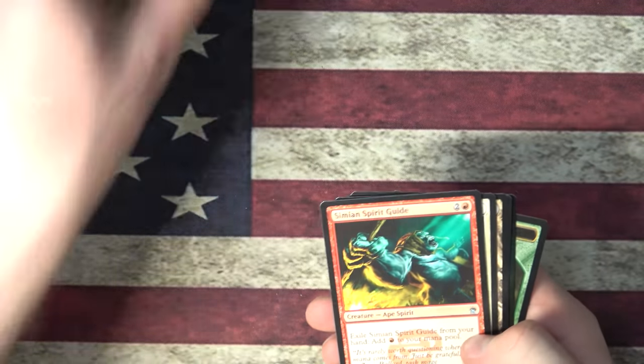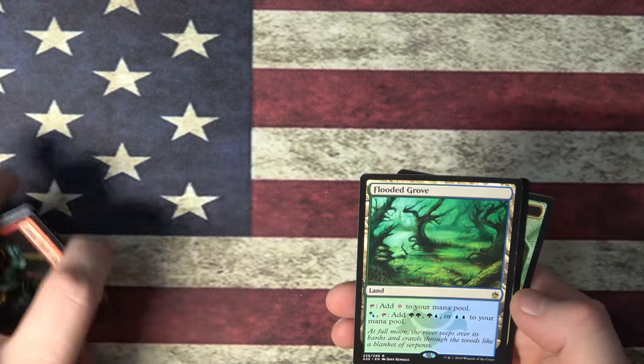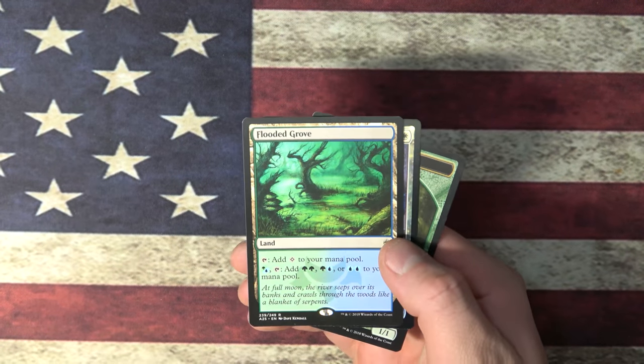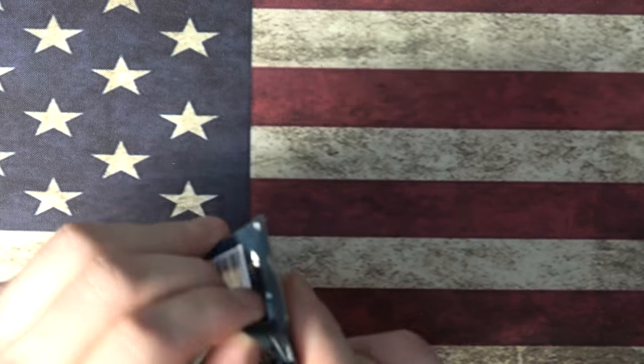Alright, here we go. Simic Spirit Guide, Fiend Hunter, Quicksand. Oh, Flooded Grove off the bat! Alright, okay. I'm cool with that. And a foil — oh, Nix's Lee's Ram. Yeah, I'm cool with the Flooded Grove. Like, you don't have to tell me.